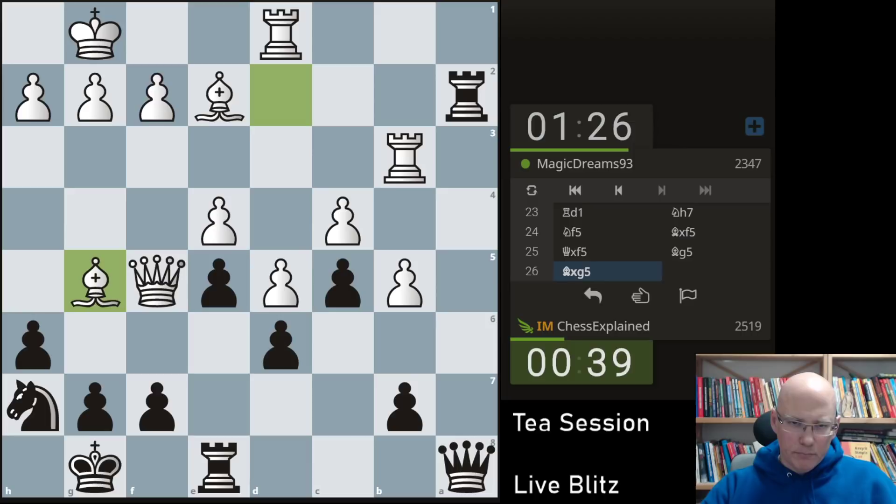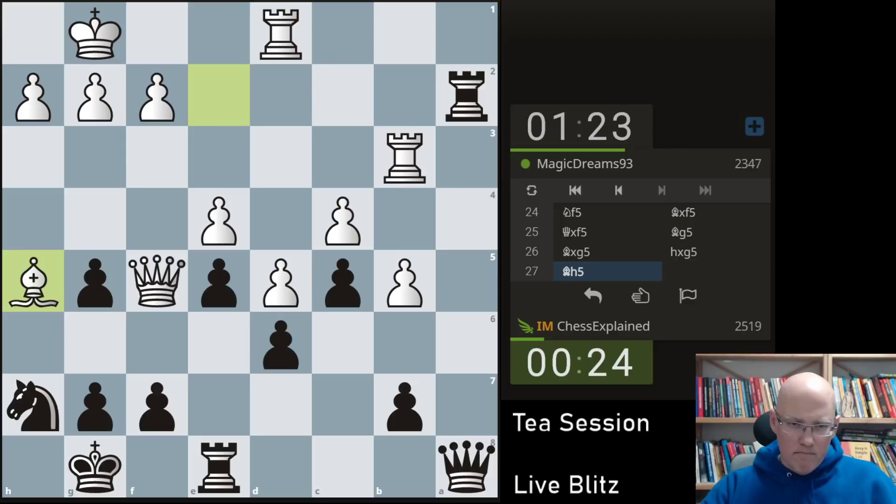He has to trade. Now pawn takes can be an idea. I can also take e2 but okay. The half-open h-file can be handy, so this one. I've got a slightly bit of a clock disadvantage.